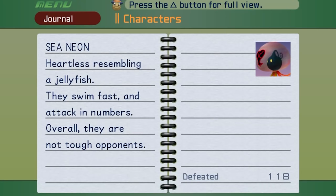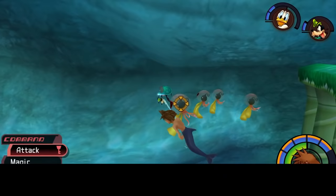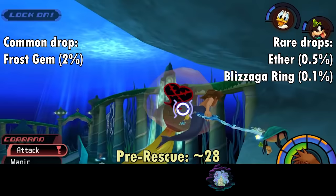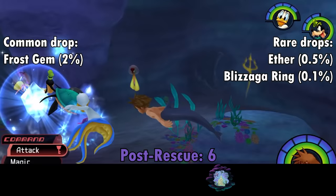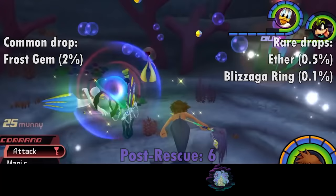The Sea Neon is pretty much just a little dark glob inside a jellyfish. It attacks by gently tackling you or doing a blender move to turn Sora into fish puree. Sea Neons can spawn on their own, but also be created if their larger variant, the Sheltering Zone, is killed without magic or a critical hit — it'll split into three separate Sea Neons, which you can kill for a 2% chance at a Frost Gem. The best area for Sea Neons in the pre-rescue is the Undersea Valley with about 14.